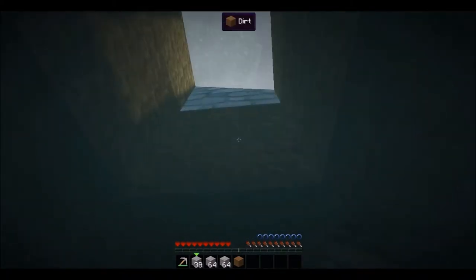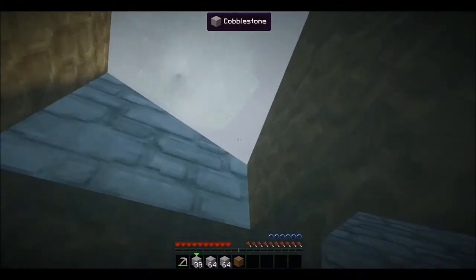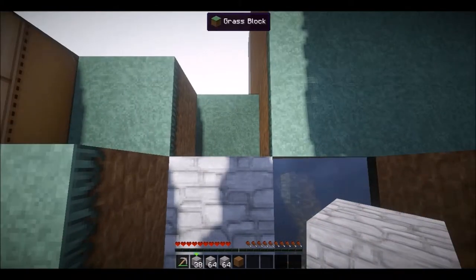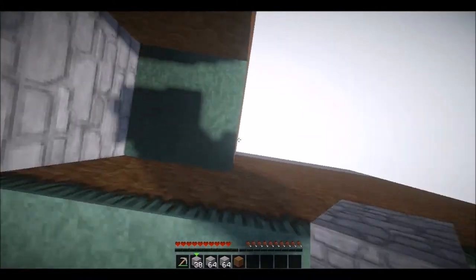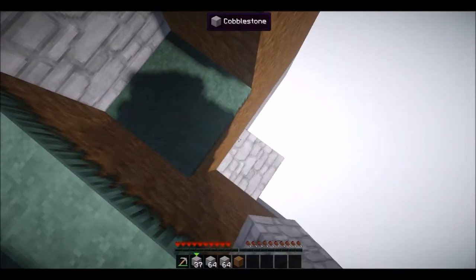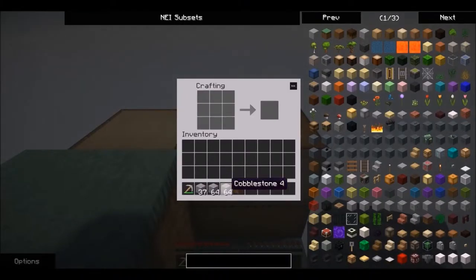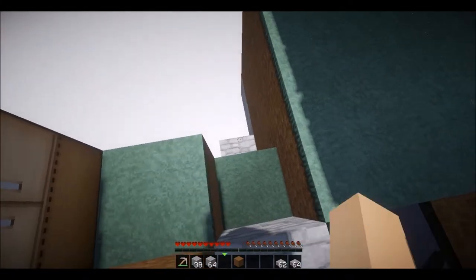Once you've done that and made your little platform, the next step is to come down here. Put a block there, then take a stack of cobblestone, put it in your crafting table, and make stone slabs. The reason for this is mobs can't spawn on stone slabs.